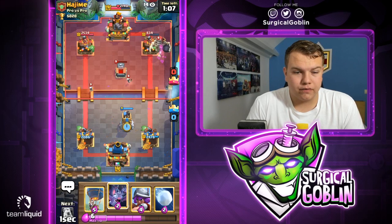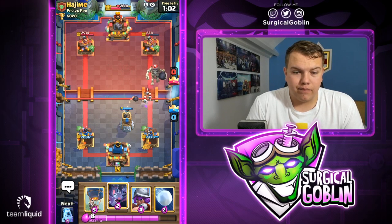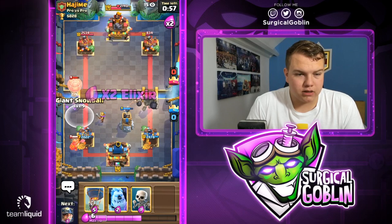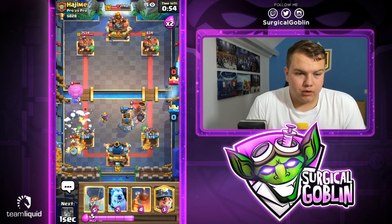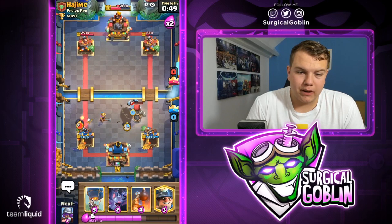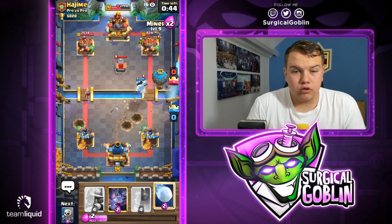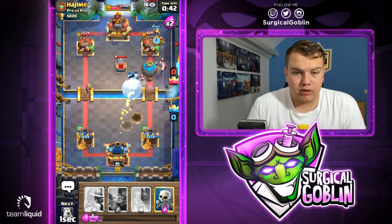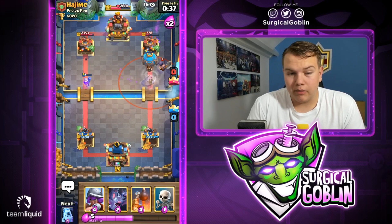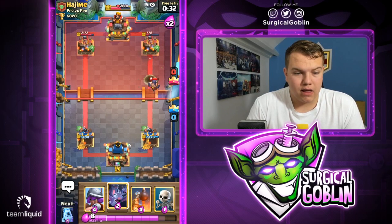I already used my bomb tower — he might go into the other lane with the balloon but I think that's fine. Let's go with a musketeer to counter the balloon pretty well with a snowball. We need to watch out for the giant skeleton, so let me go with an ice column making sure it doesn't reach the tower. Let's go with balloon — he goes with goblins, so let me go with a snowball trying to get the miner towards the tower. Looks like he won't be able to get a hit, so the executioner — I can counter that with one-elixir skeletons.